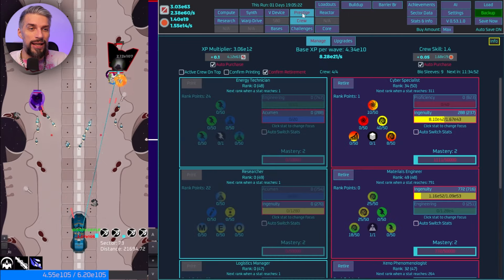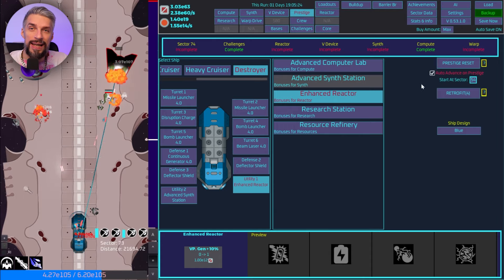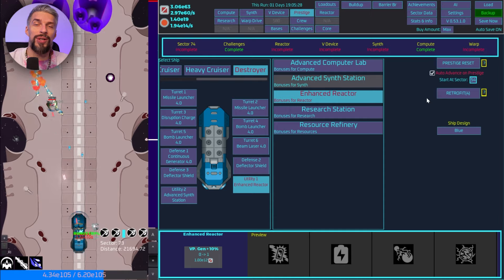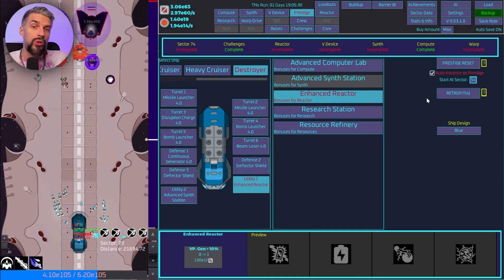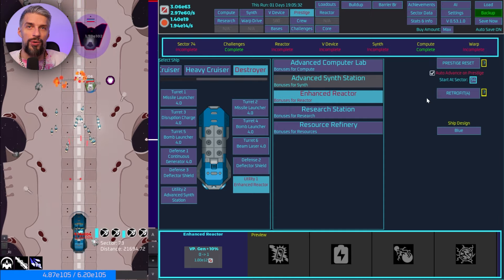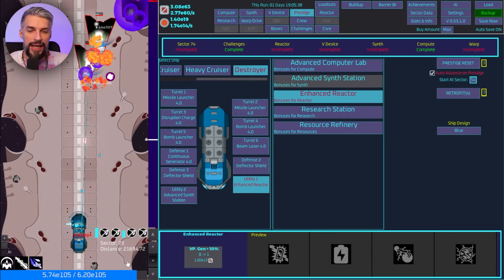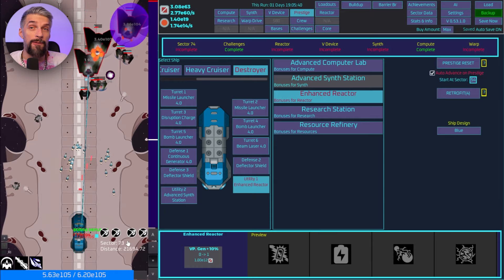I accidentally reached the next milestone — we got the tasks unlocked just because I was doing the right thing with the crew. So in this video we'll talk about how to get to the tasks and how to go through them. Let's go.